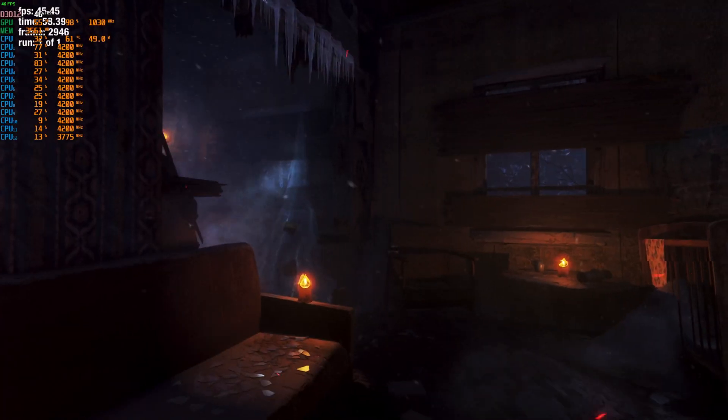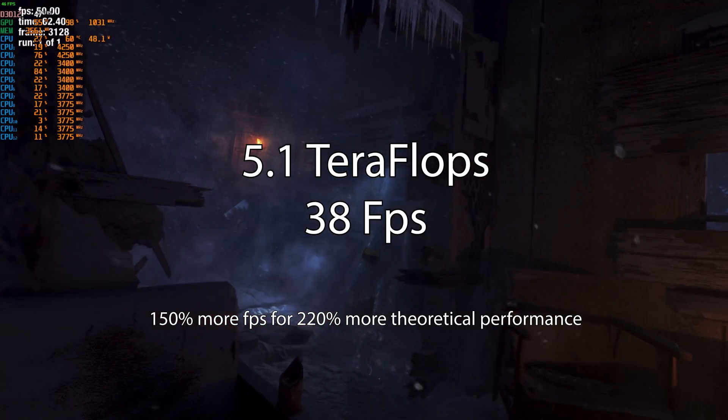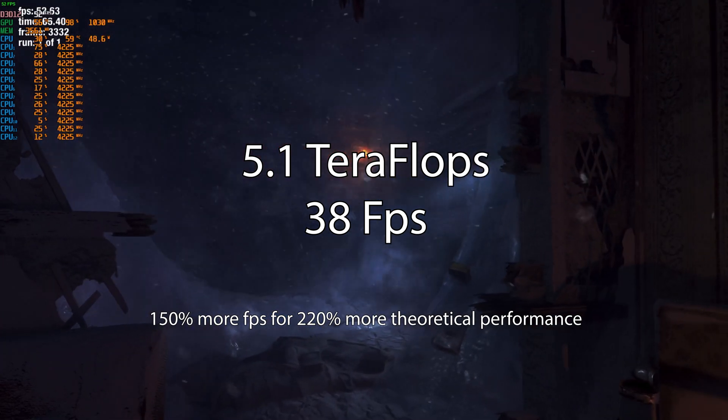When we stepped the 5500 XT up to its full 5.1 teraflops, it achieved 38 fps average — an increase of about 150% for 220% more theoretical performance. So we did not see linear scaling on the 5500 XT.